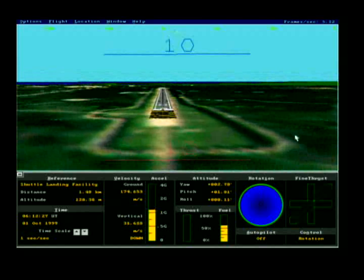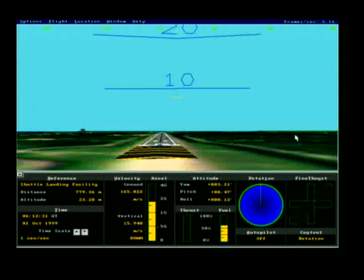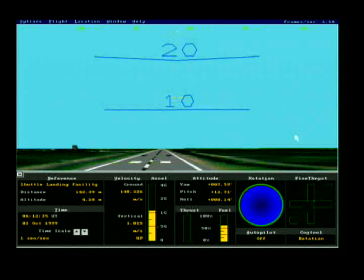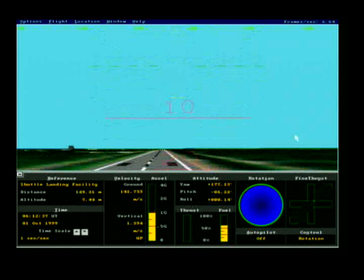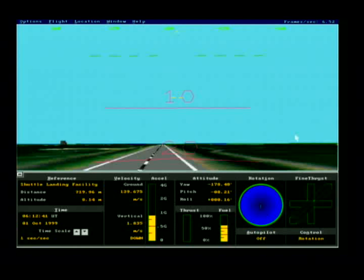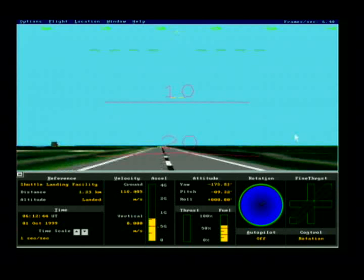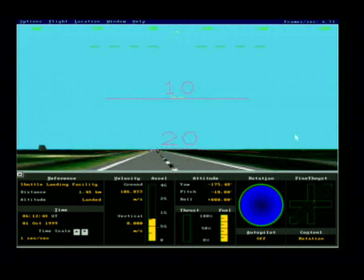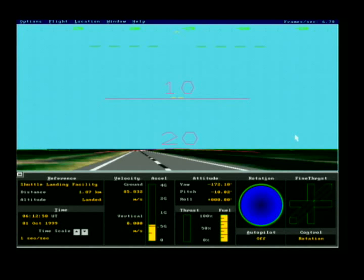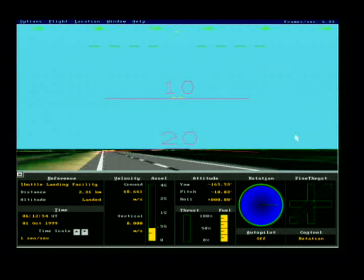We're getting there. Flare — gear down. We should be touching down shortly. There we are. The nose hasn't come down yet, so we're drifting a little — I'm going to try to correct and stay on the runway.